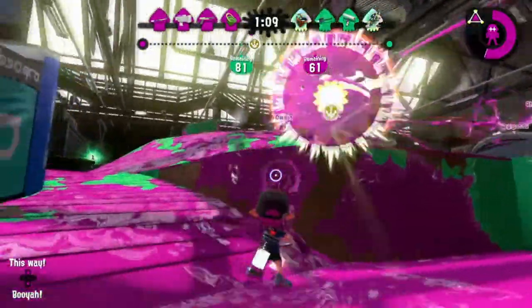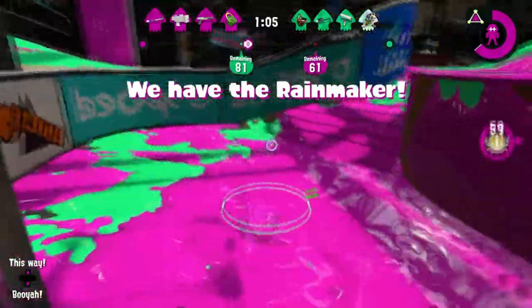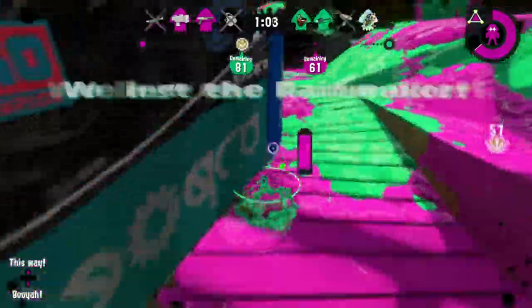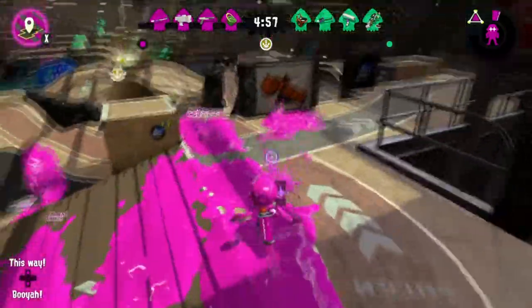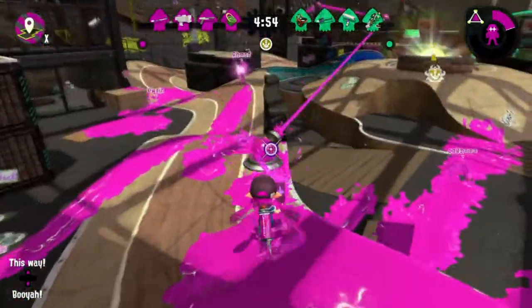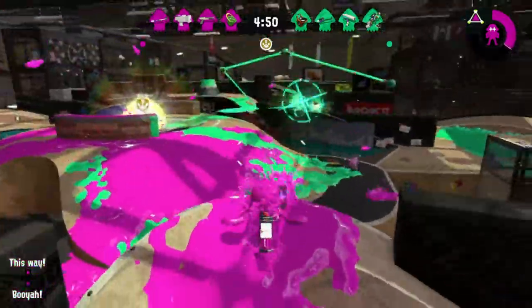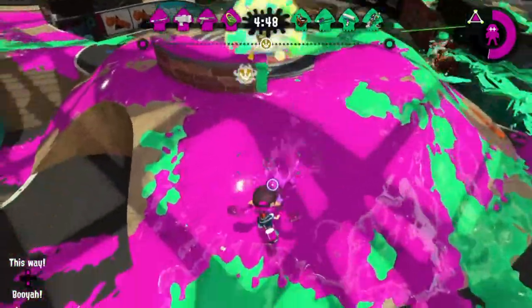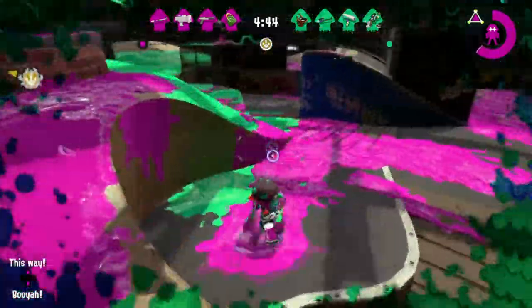And you don't always have to back away from Tenta Missiles — you can swim forward too. Now there are exceptions: if you are locked on and someone else is also shooting at you, then you have to get out of there. That's just common sense. Or if the Rainmaker is in jeopardy and you are locked on, book it — get out of there.